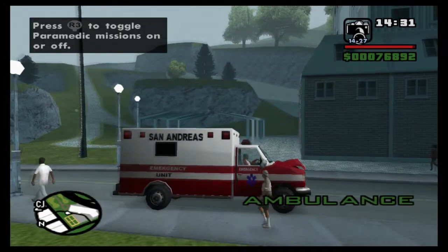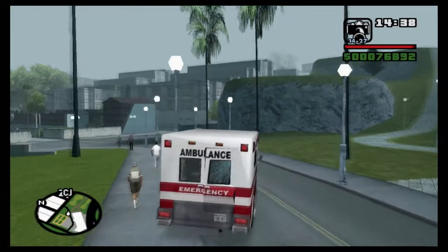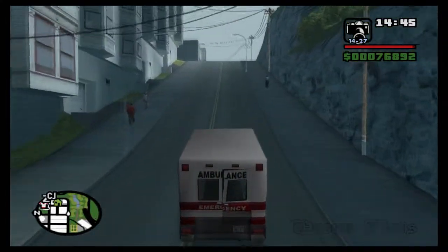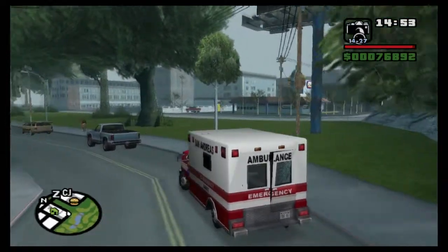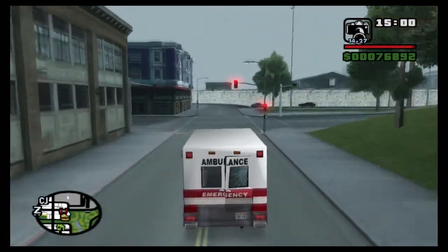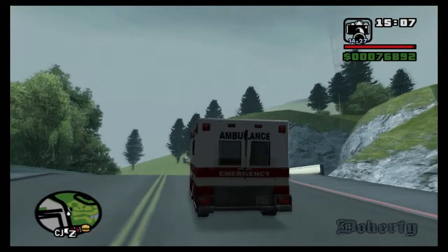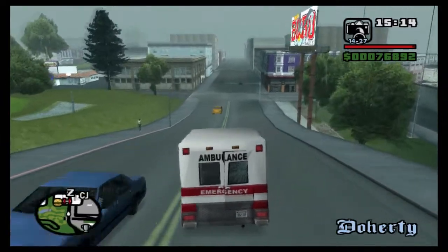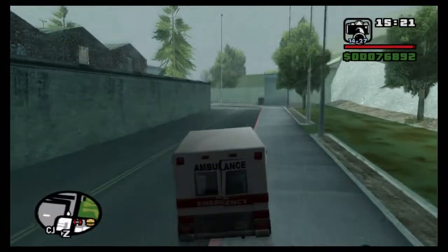We've got it — 16 out of 50! I think it actually gives us money when we collect these, weirdly enough. We want to get back to the highway over there. I'm not really sure the best way from here, but I think we can cut across up here — it's not the easiest place to get to. So we'll go across here. I don't know why I'm still driving this ambulance, but no matter.